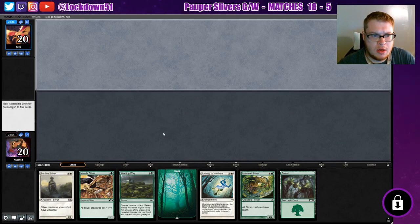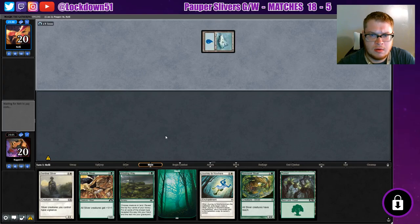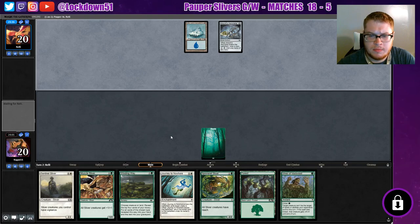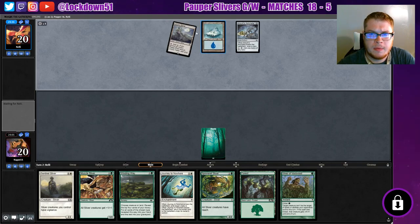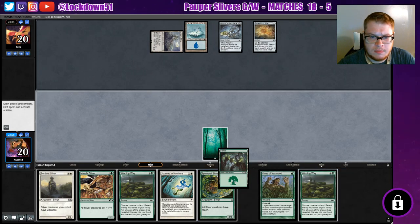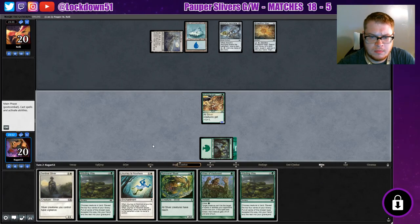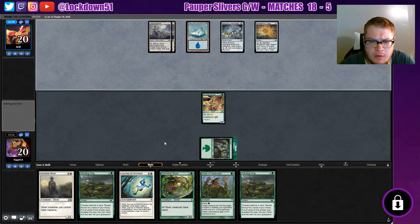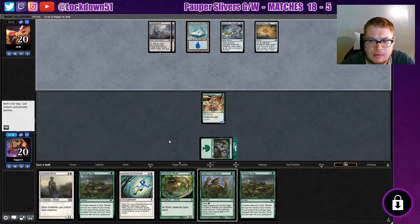We'll keep it because we have Winding Way. We're on the draw, so if we can get lucky and get a one-drop here... don't get a one-drop. Two Winding Ways, all right. I think we'll get another body on the board and then we'll refill the hand. If we don't draw into a white source though, we may need to figure something out here.